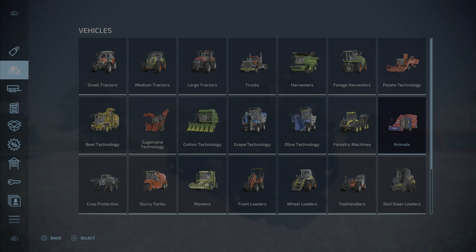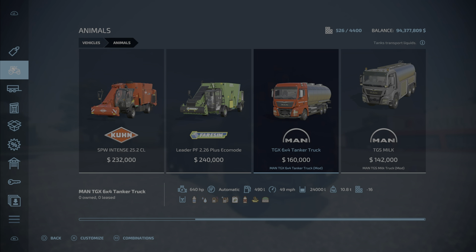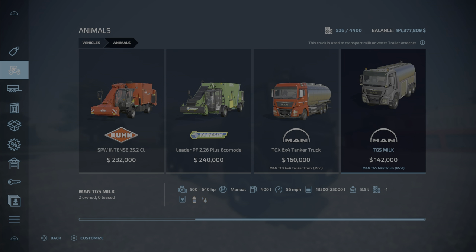The website lists it under trucks, but it's actually under animals. We do have a Man tanker truck that holds 24,000 liters, but this Man TGS Milk holds only milk or water. It's manual transmission, 500 to 640 horsepower, 400 liters of fuel — take note of that — 56 miles per hour, and capacities of 13,500 to 25,000 liters, 8.5 tons.